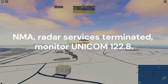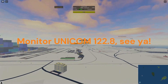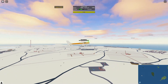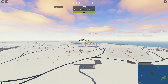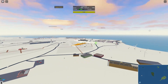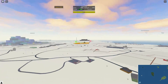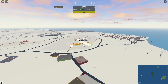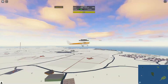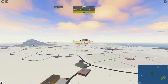November-Mike-Alpha, radar services terminated. Monitor Unicom 122.8. Rockford Tower just told you that your radar services were terminated and you're going over to Unicom, monitoring the Mellor frequency. In this case you would check in with the traffic — you would say Mellor traffic and state your intentions. More often than not, whoever's controlling Rockford will also be controlling Mellor and doing top-down control, but in this case we'll show you what the Unicom procedure looks like.